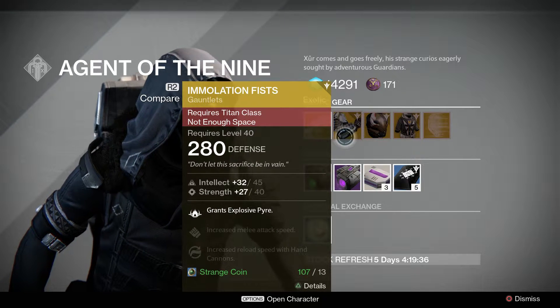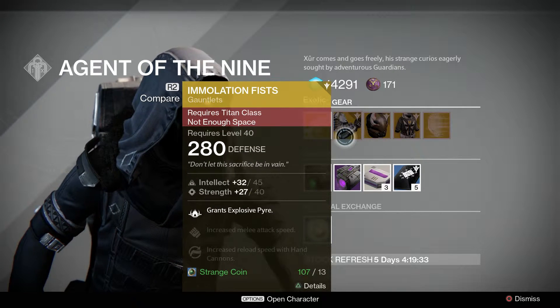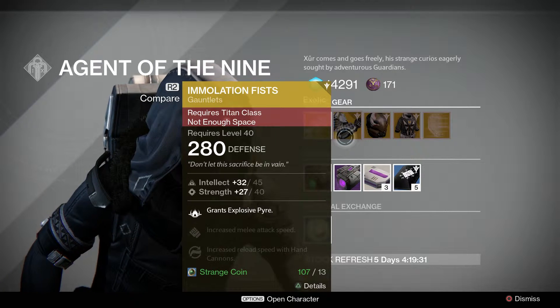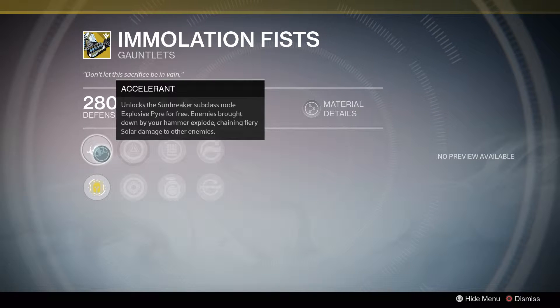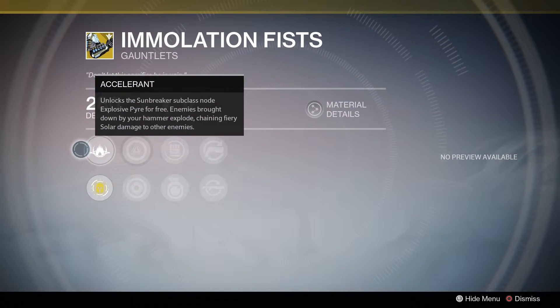Next up is the Emulation Fist. I would recommend you guys get this because it grants Explosive Pyre, which basically unlocks the subclass node for your Sunbreaker Titan.